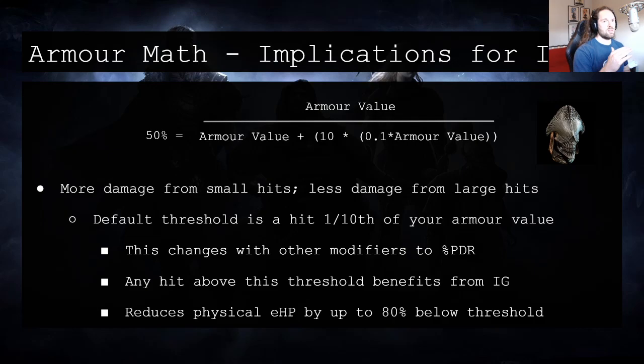The amount that it hurts you progresses as the hit gets smaller, up to the point at which without the keystone you would have mitigated 90% of the damage but now you're only mitigating 50%. In those situations, if you had a ton of really small hits coming in, your EHP against that sized physical hit would be reduced by 80%. Thankfully, most of the time hits that small aren't particularly threatening to your character if you have some other defensive layers and recovery for whatever your HP pool is comprised of.